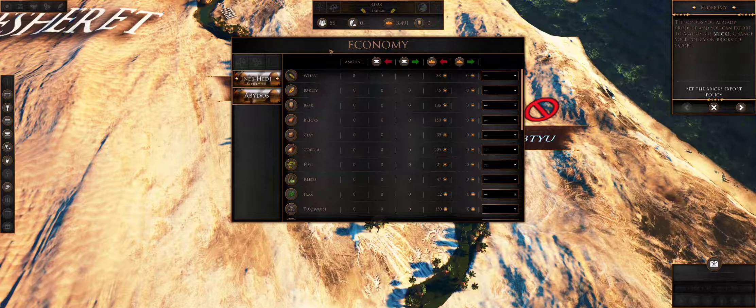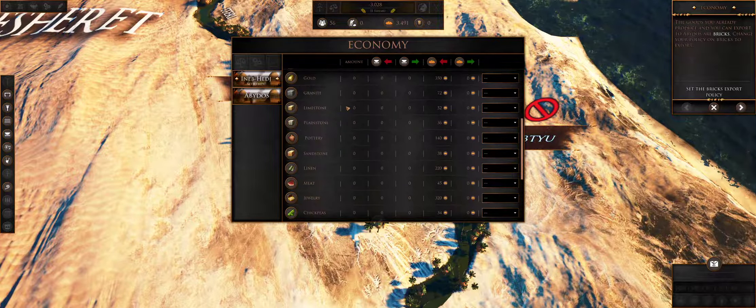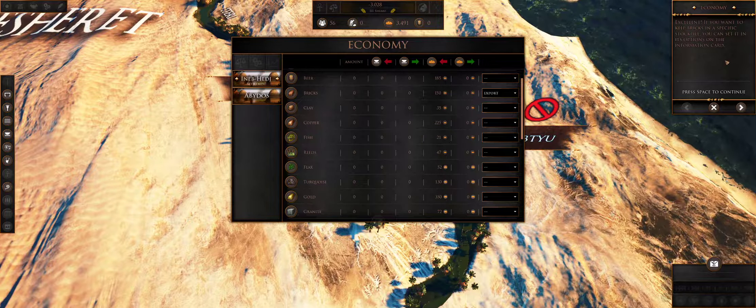Let's check the economy tab. The goods are already produced and you can export to Abadis - or bricks. Change your policy on bricks to export. If you want to keep bricks in a specific stockpile you can set it up in the options on the information card. I don't think we need to do all that yet.